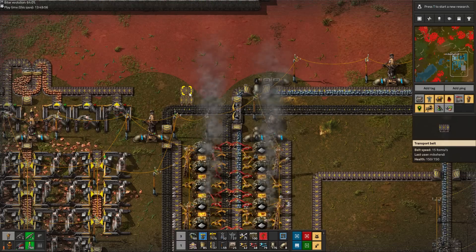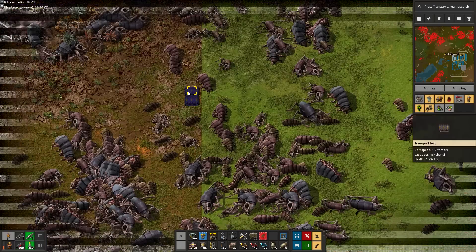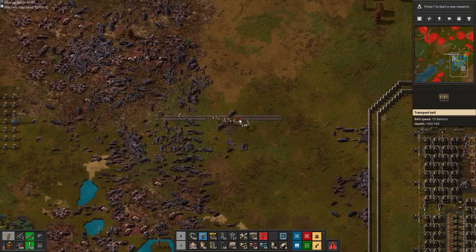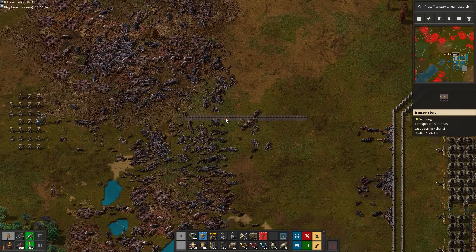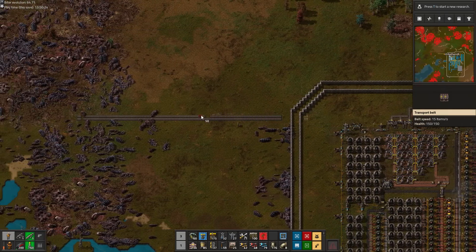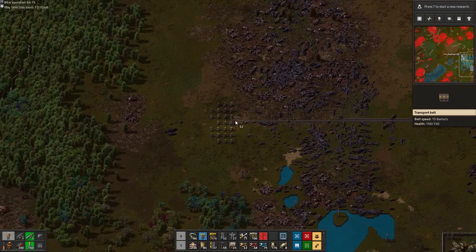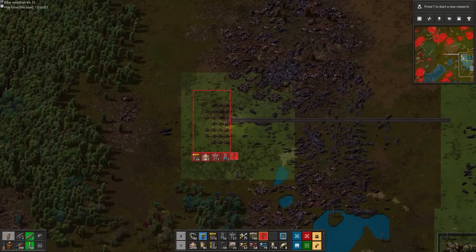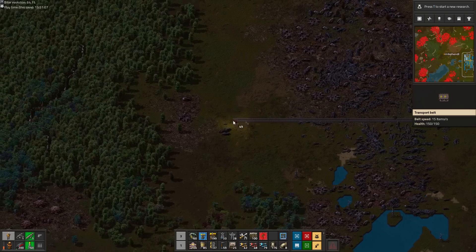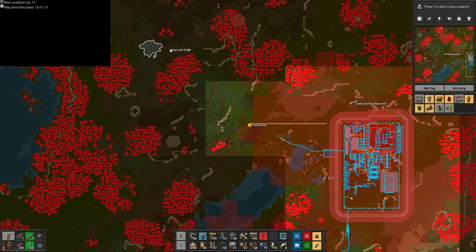Before we continue any further, we already placed the belts which will bring back the iron ore from the future iron outpost. While both setups can carry 30 ore per second, 2 yellow belts are better than 1 red belt — not only are they cheaper, placing twice as many belts is actually a good thing, because every belt placed reduces the nearby enemy expansion chance. That enemy expansion demotivation is the main reason we already placed those belts now. Without them, the enemy will likely settle several expansions right behind our back as we push further out.